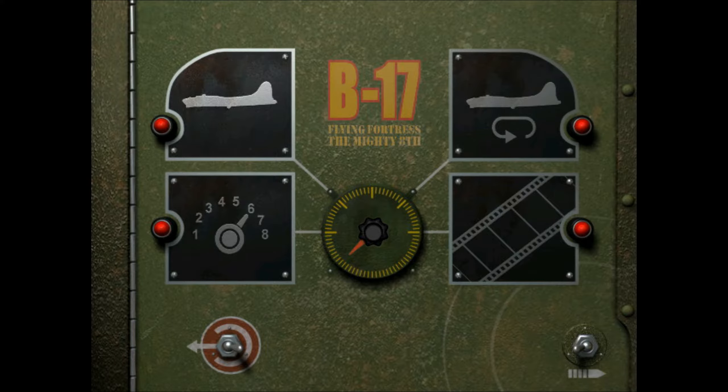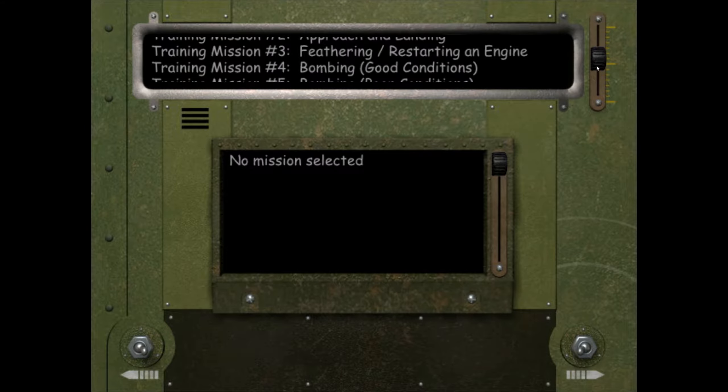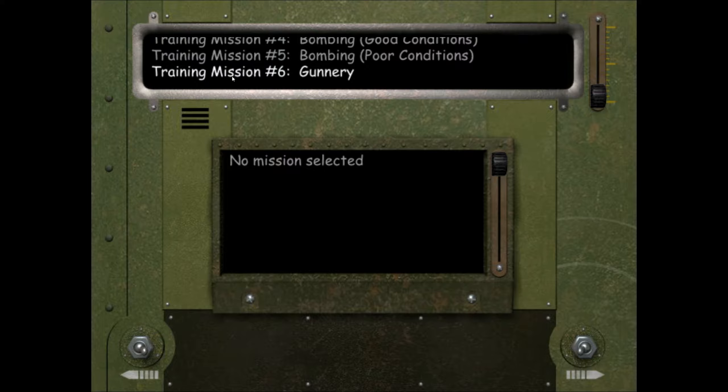Hi folks, welcome to the ninth video in this Getting Started series for the game B-17 Flying Fortress: The Mighty Eighth. In this video we're going to go through training mission number six, which is Gunnery. We can go there by clicking on the new game panel on the top left, the continue switch in the lower right, then choose a training mission on the right, and scroll down to training mission number six.